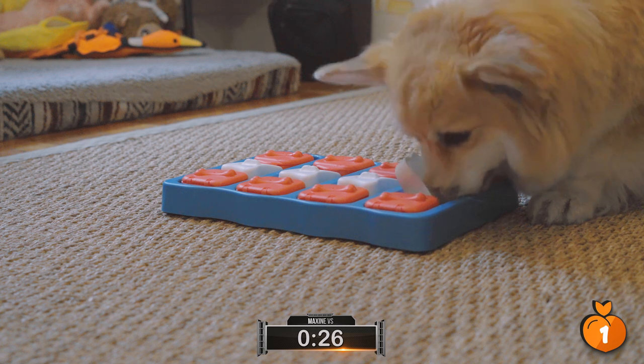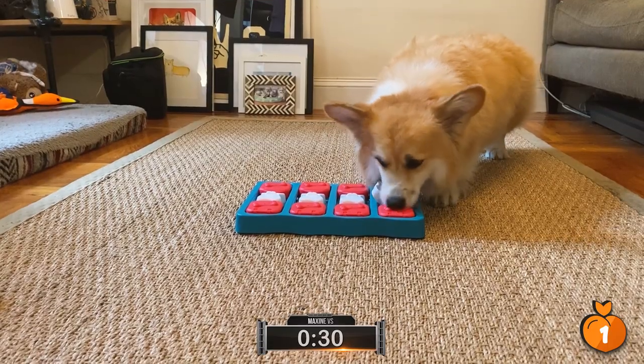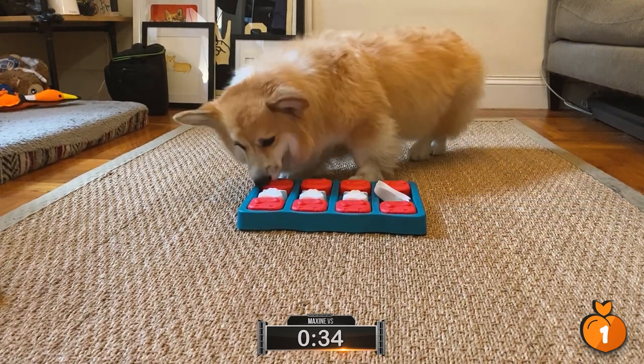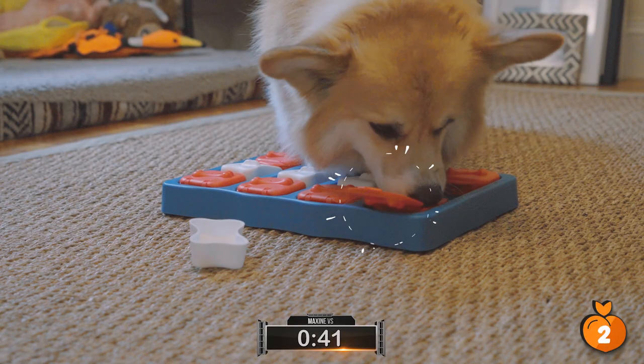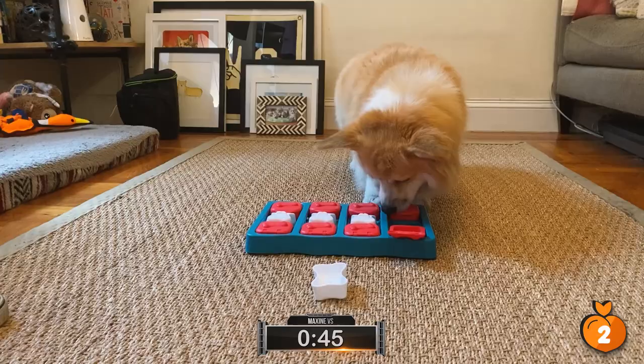I noticed she really seems to be going after those red boxes. Is red one of her favorite colors? Well, actually dogs can't see color, so it's very interesting that they're using different shades here with this toy. Oh look at that — she really launched that white brick right out of the park. That was a moon shot. She's got it, she's flipped it open — number two.